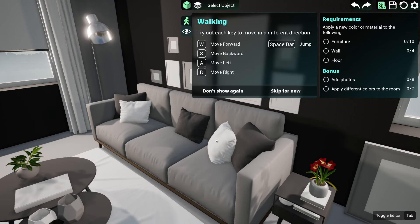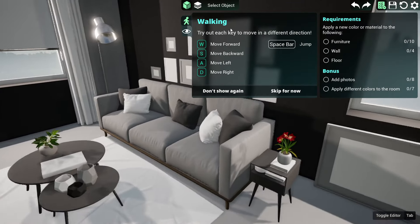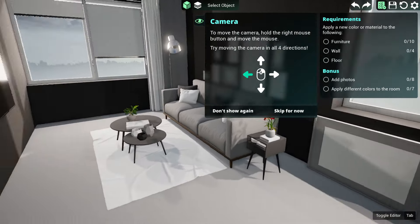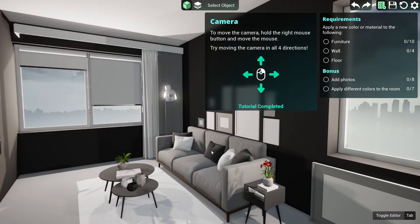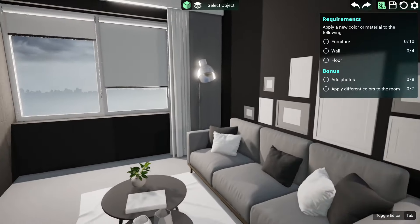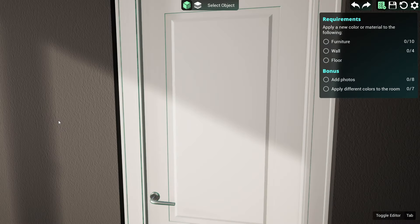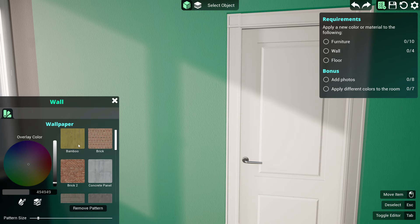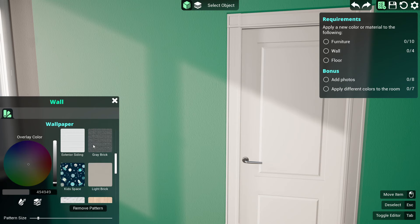After accepting the job, we've got moving around and jumping up and down. To move the camera you hold the right mouse button - which is a bit weird. But we can just click and change things. So there's wallpaper...